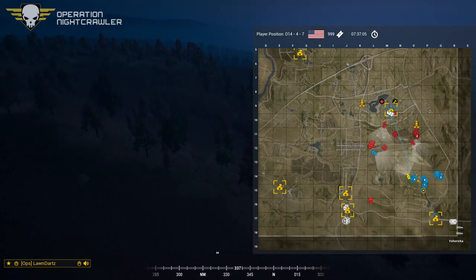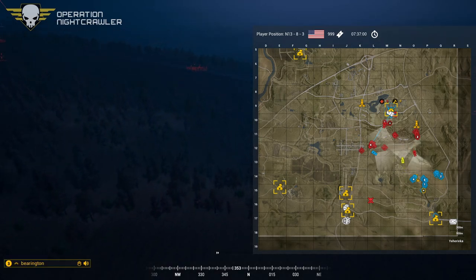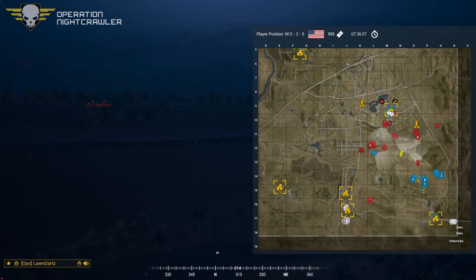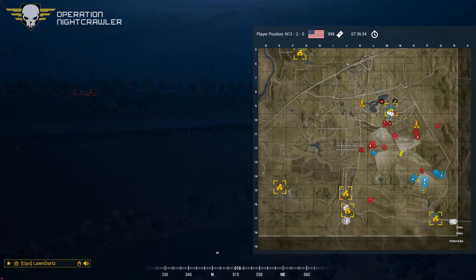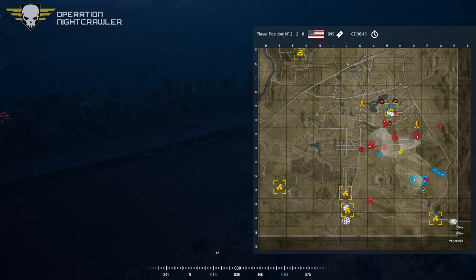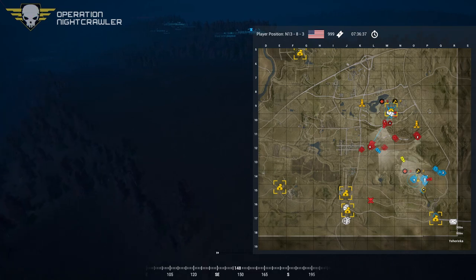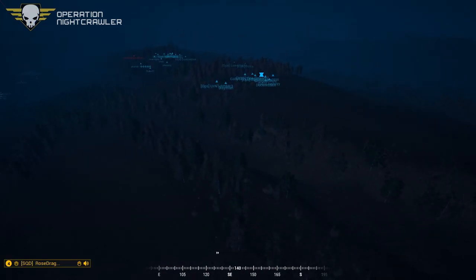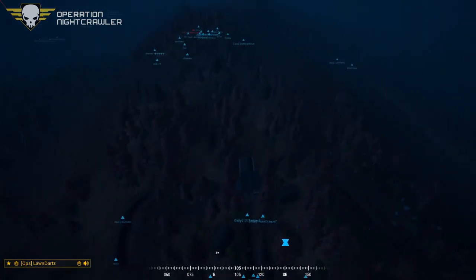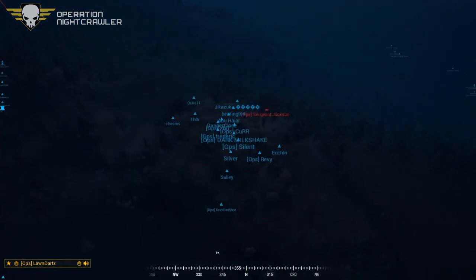Floating over to check out the Russian line — they're definitely more clumped than the first round Russian side. Once first-round Russians got where they wanted to be they started three-manning it up and down the defensive line. That might have worked in their favor with all the buddy teams running around not knowing where the enemy was coming from. It is a weird dynamic for sure.